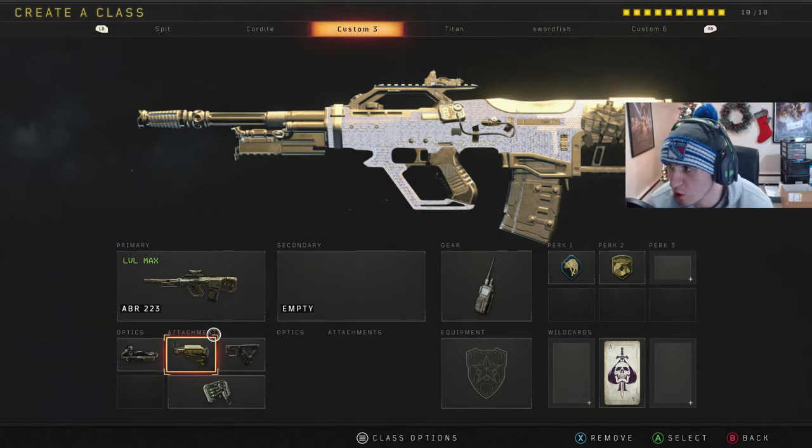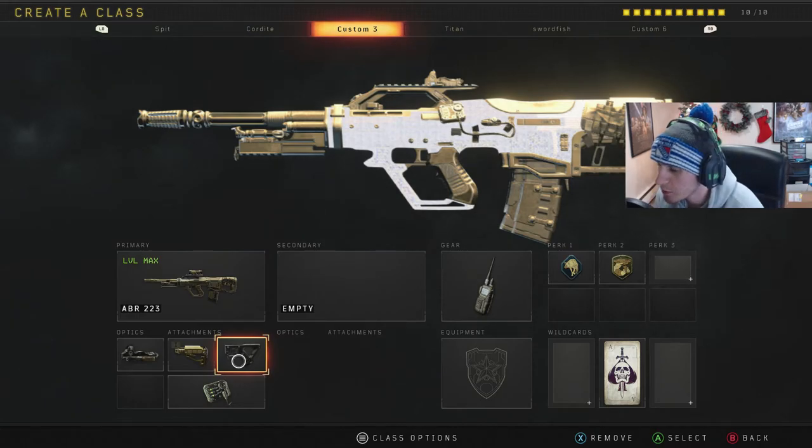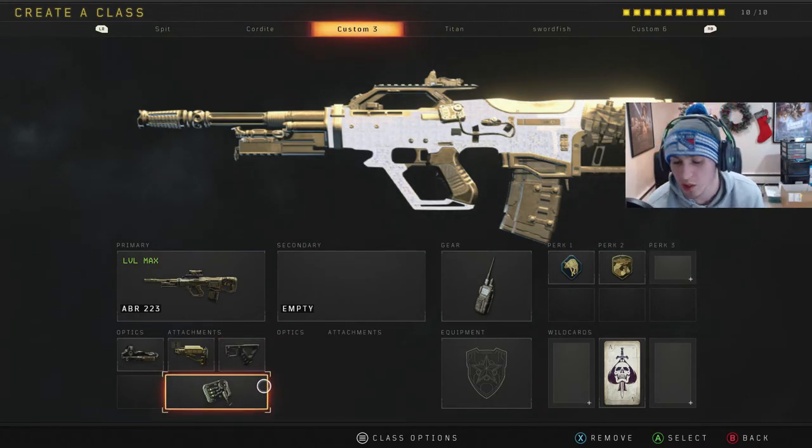The next class I got is the ABR 223 - aka the AUG from Modern Warfare 2, they just tried to switch the name up and make it a burst weapon. I got elocyte stock, quickdraw, and the operator mod - the repeater mod - which is really, really overpowered at the moment. This thing is getting nerfed very soon. It got buffed to compete with the ARs and other guns, but it's gonna get the quickest nerf in the world. I got scavenger and gung-ho. Gung-ho is my overall go-to perk - it keeps your gun up while sprinting.